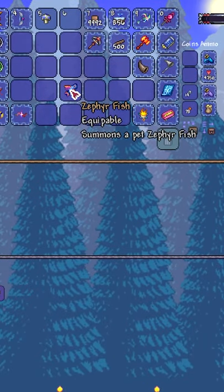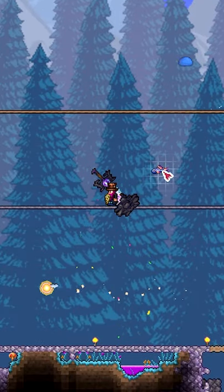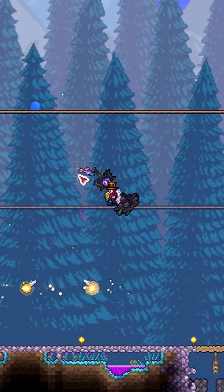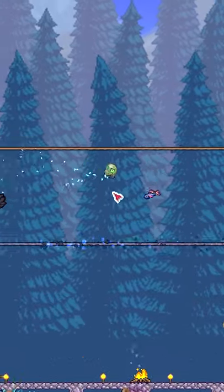Terraria adds this pet called the Zephyrfish — it summons a pet Zephyrfish. If we put this on, you'll see that we have this cute little Zephyrfish following us around. He'll always try and stick behind us, but if we move too fast, he isn't quite that quick.